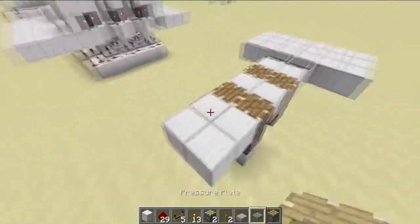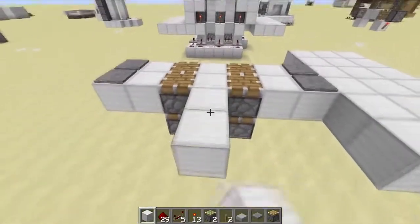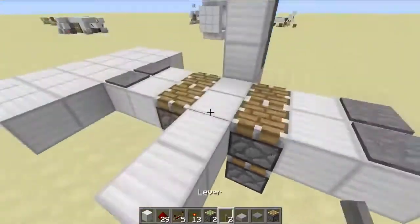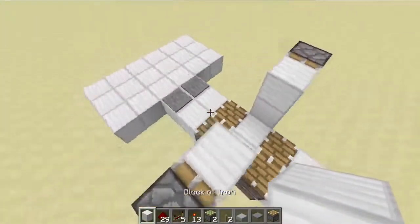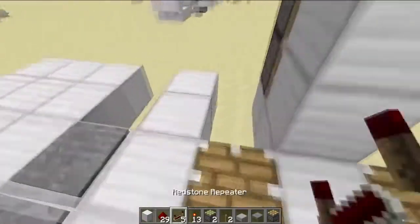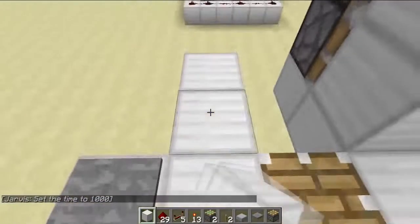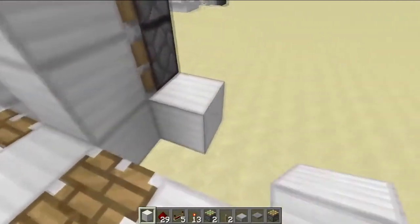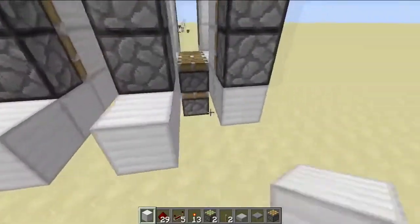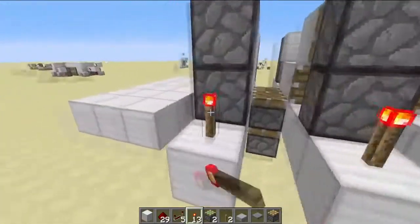Here will be the pressure plate, so I'm going to mark that out. Once you have done that, put sticky pistons on the side — extend two blocks out and put two sticky pistons facing in. Do that for six places: one, two, three on each side. Once you've got all that set up, extend one block out on each side, put a torch in those places, and then put a block on top of them so they're all getting powered.